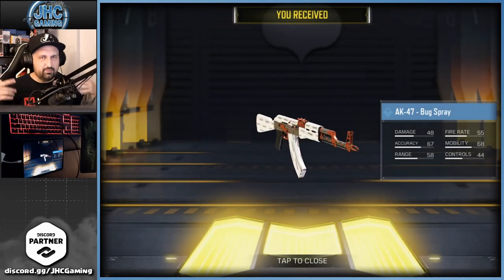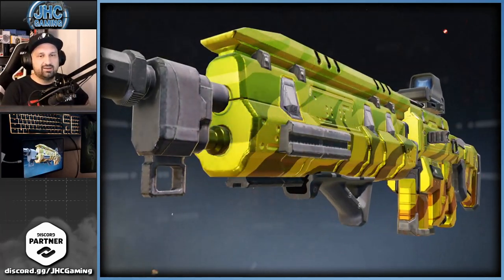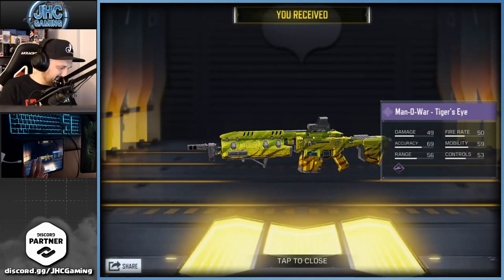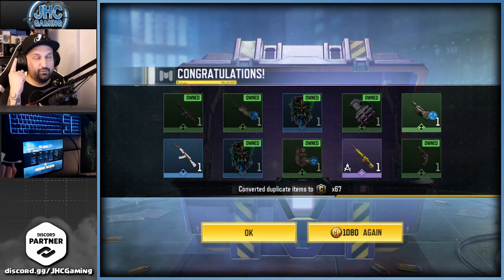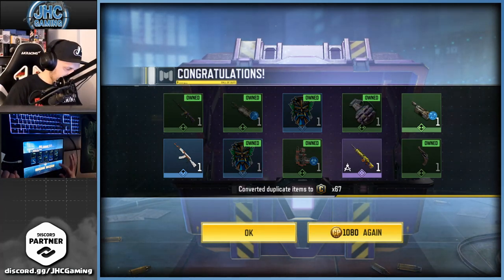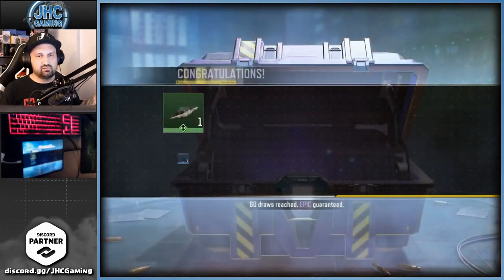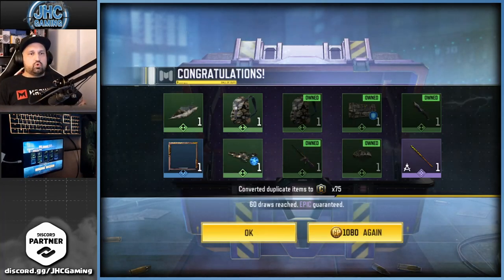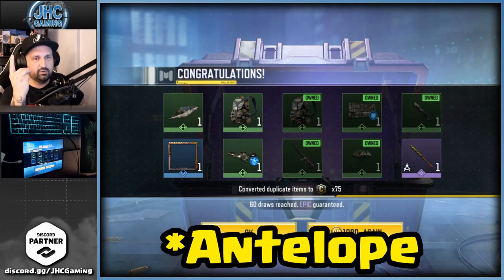At 50 crates we got the AK-47. We also got the Man of War Tiger skin - not too bad, I have the gold skin and I really like gold skins. Three rares but the bug spray skin came up twice. That was 50 crates - let's go 10 more for 60 and the guaranteed epic. We got the baseball bat and the frame - we've got pretty much all the rares except the three I wanted: Merc 5, helicopter emote.